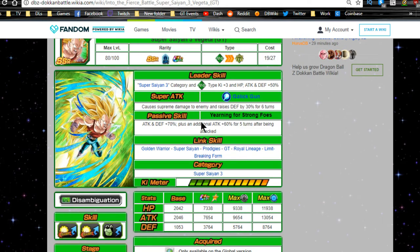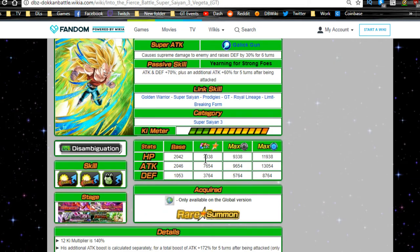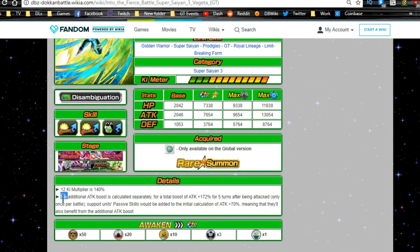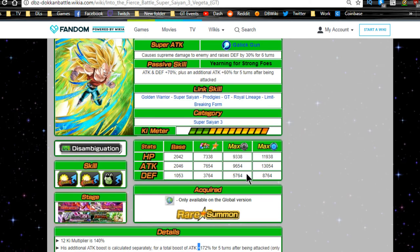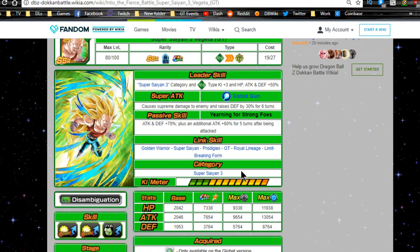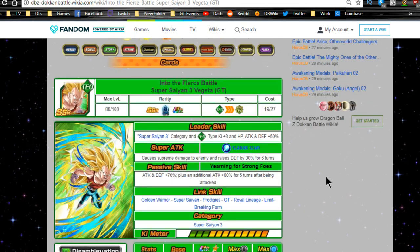Passive skill 'Yearning for Strong Foes': Attack and Defense plus 70, plus an additional 60 for up to five turns after being attacked — which is ridiculously awesome. He also has a built-in crit through the free dupe system. Link skills: Golden Warrior, Super Saiyan, Prodigies, Royal Lineage, Limit-Breaking Form. Max stats: HP 7338, Attack 7654, Defense 3754 — a little low. 12-Ki multiplier is 140; additional attack boost calculated separately for a total boost of 107% for five turns.